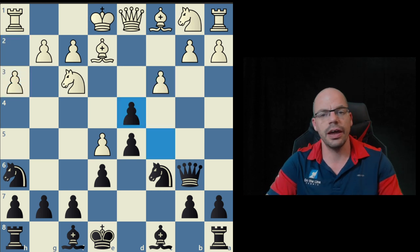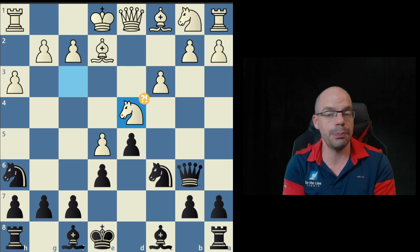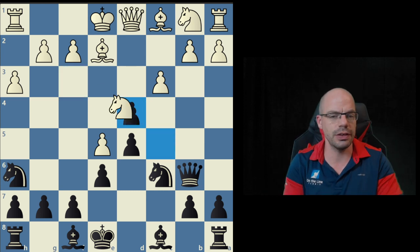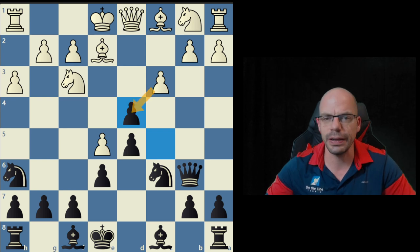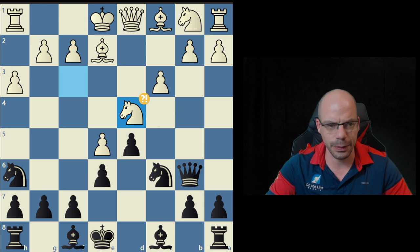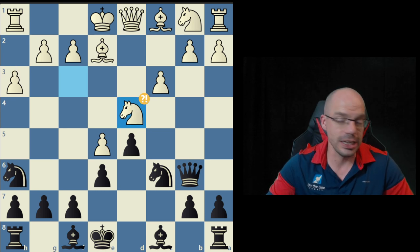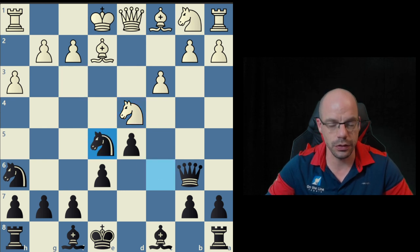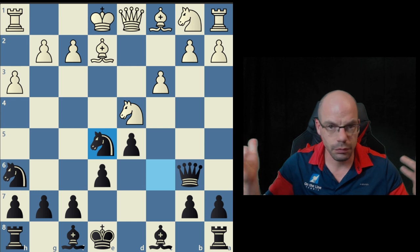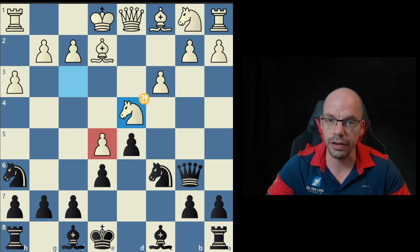Nonetheless, c-takes-d4 was a great move and after knight-takes-d4 comes the repeat of the previous exercise — hang on a sec, I totally expected c-takes-d4 and they took knight-takes, so now they have played two very odd moves back to back, surely something is amiss. Oh hang on — E5 is hanging for free. Thank you. Not a single mention of this pawn hanging on E5, by the way.